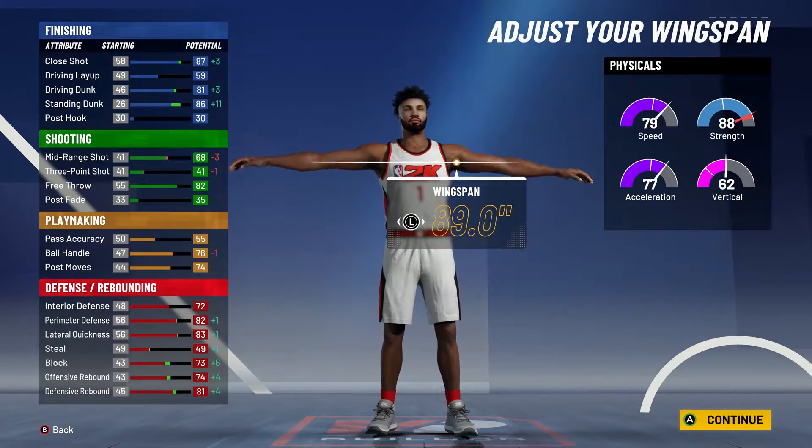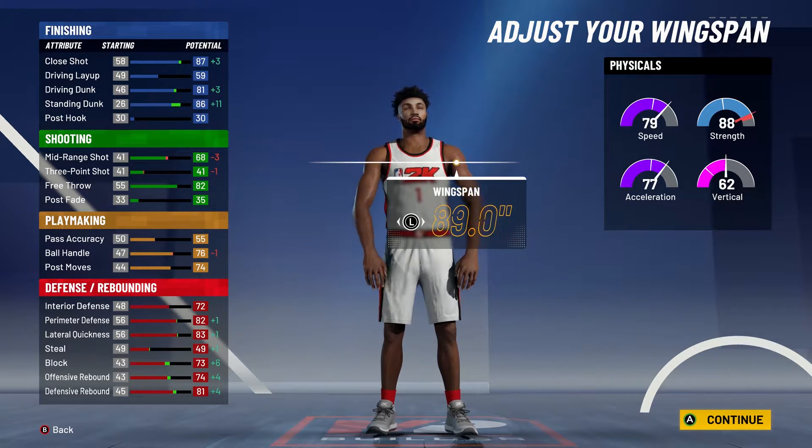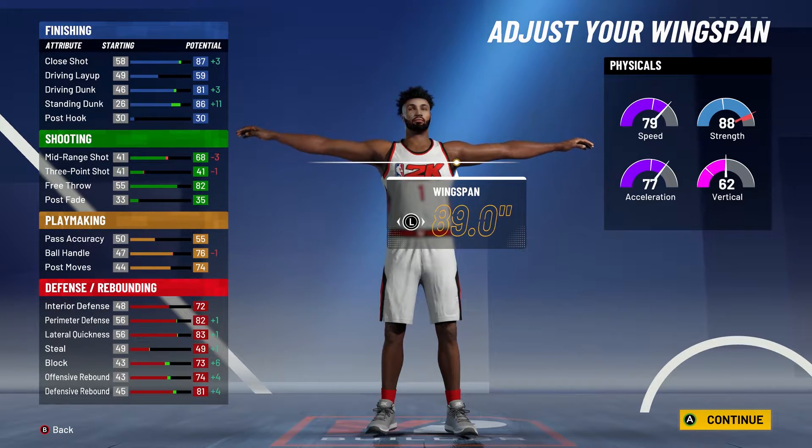Let me show you all the stats real quick. At 99 overall, you'll get all the contact dunks — you get the guard contact dunks and the big man contact dunks. You'll also have 96 strength and 87 speed at 99.